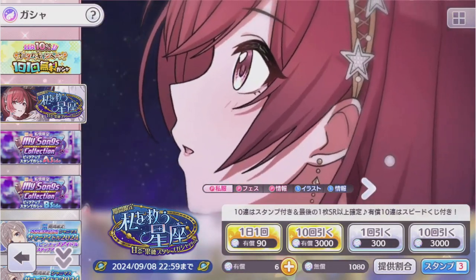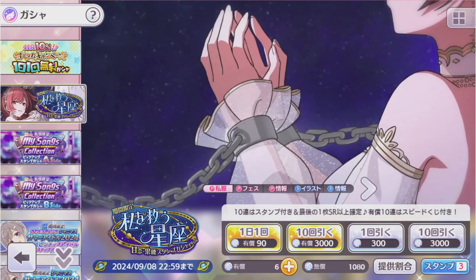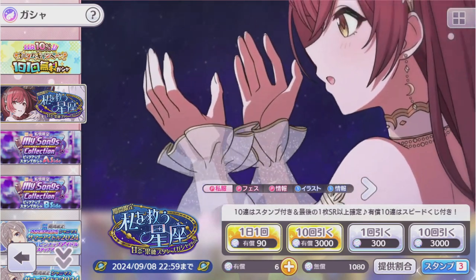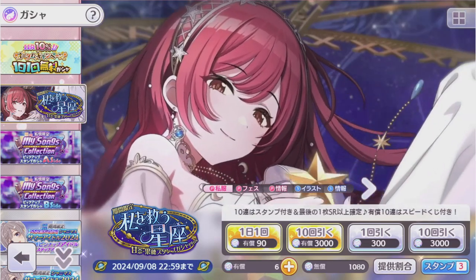Hello, this is Cho of the Shiny Colors Discord. Welcome to another episode of the Shiny Review. Today we've got two new cards to talk about. We have a new Produce SSR for Amina, as well as a Support SSR for Kaho.